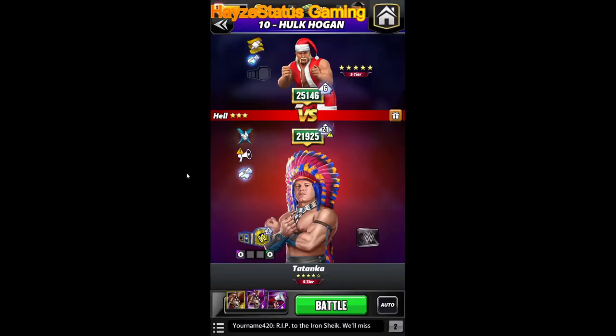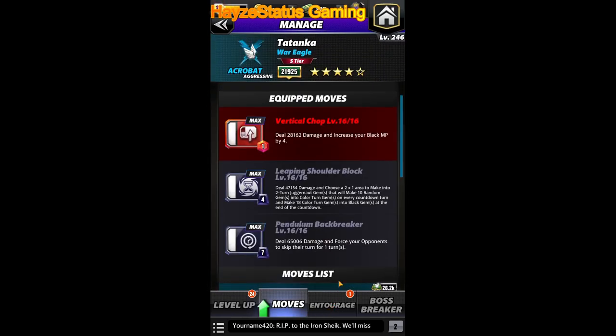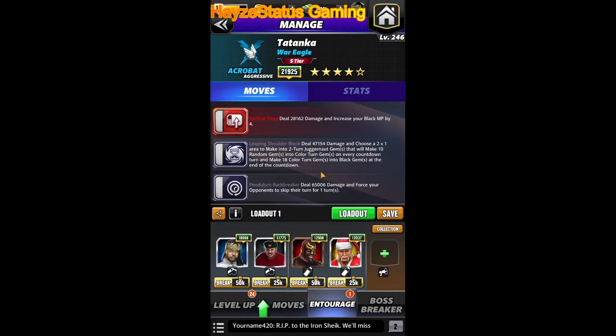Alright guys, we are back with the five-star gold Tatanka playthrough. In the five-star bronze video we saw his setups — we're going to re-show those. Starting off with the vertical chop going into the short leaping shoulder block, followed by the pendulum neck breaker. In the five-star bronze playthrough this was only by three, now it's by four.